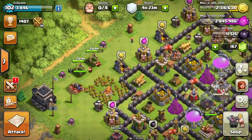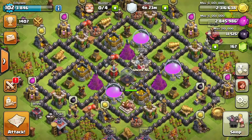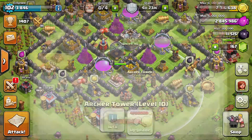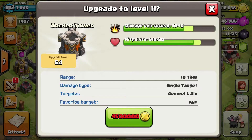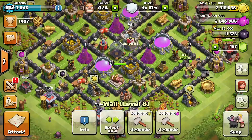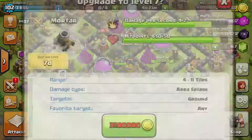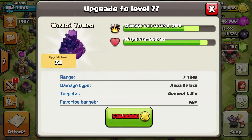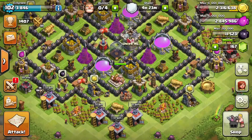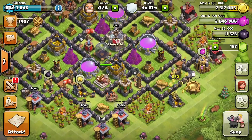With Town Hall 9 there come a lot of new levels for upgrades and this is going to take me a lot of time, because they will be more expensive than before. As you can see, the Archer Tower, Wizard Tower, Mortar, Air Defense, and Hidden Tesla for example are just super expensive right now, so it will take a lot of time before I get those upgrades done.